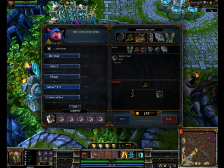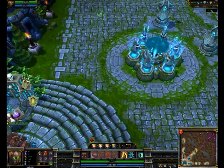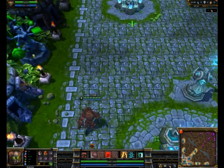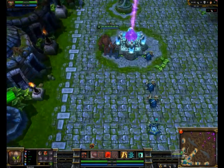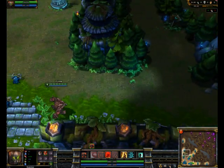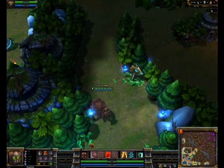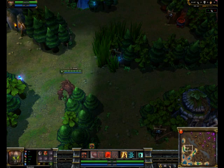You're just going to go ahead and get a cloth armor and 5 HP potions. For this jungling guide, I'm using a full armor rune page with HP quints. You're going to pick up flat armor reds, flat armor blues, flat armor yellows, and HP quintessences.